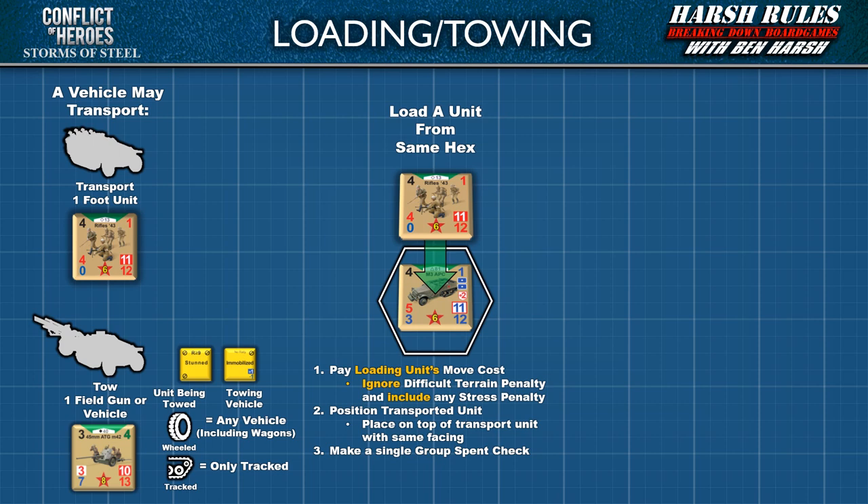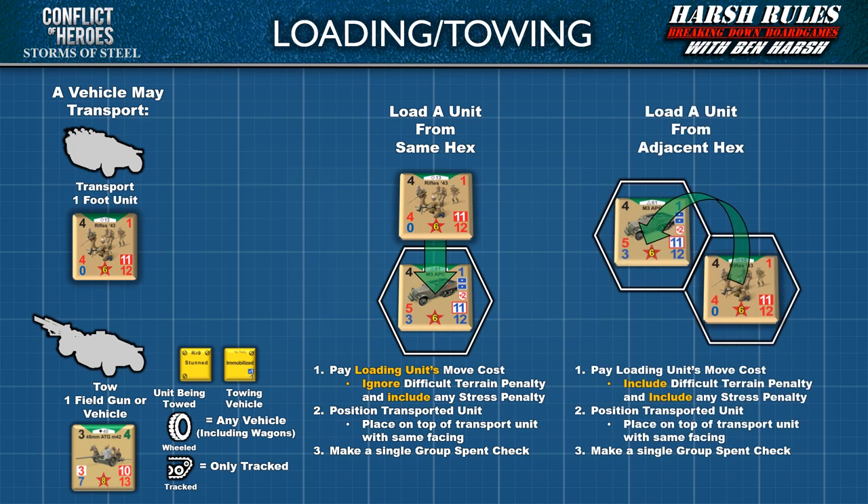To help remember the status of these units, position the transported unit on top of the transport unit, and make sure the transported unit has the same facing as the transporting unit. Finally, make a single group spent check. The second way a unit can be loaded onto a transport is from an adjacent hex. When loading from an adjacent hex, pay the loading unit's move cost but include any difficult terrain penalty and any stress penalty. The remainder of the load process remains the same.